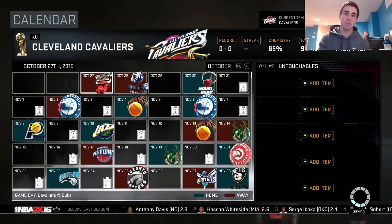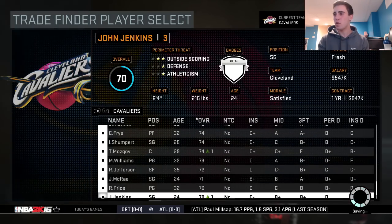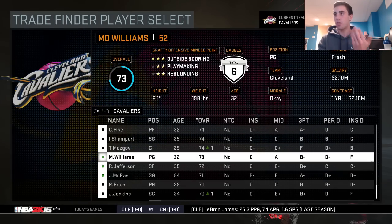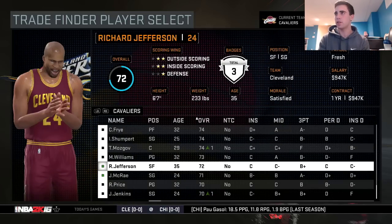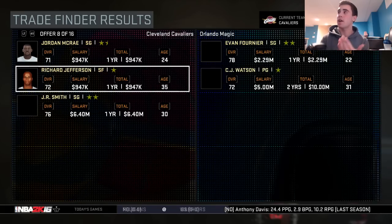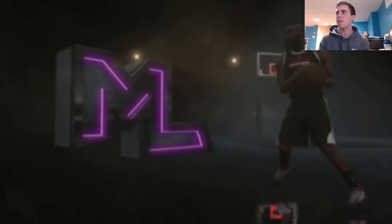I'm going to be trading LeBron, Kyrie, and Kevin Love. With each of the three players on the block, let's see what I can get. I'm gonna close my eyes and open them — and we get Evan Fournier, but I have to give up JR Smith. I'll do that. From now on I only want to do like one-for-one trades, but I could throw in picks to sweeten the deal.